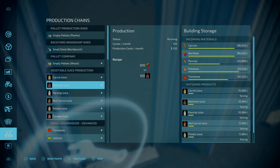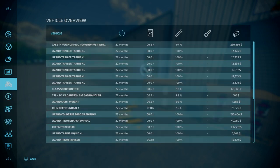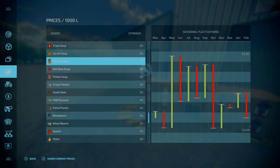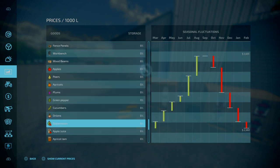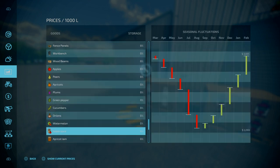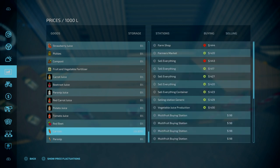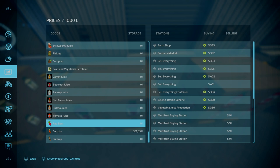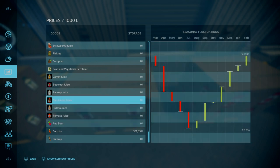All input materials require carrots, beetroot, parsnip, potatoes, and tomatoes. It's a 3 to 1 ratio. Looking at prices — red carrots around 3,400 per thousand. Heat prices 4,000. Parsnip 3 to 500. Beetroot 3 to 500. Similar prices across the board.